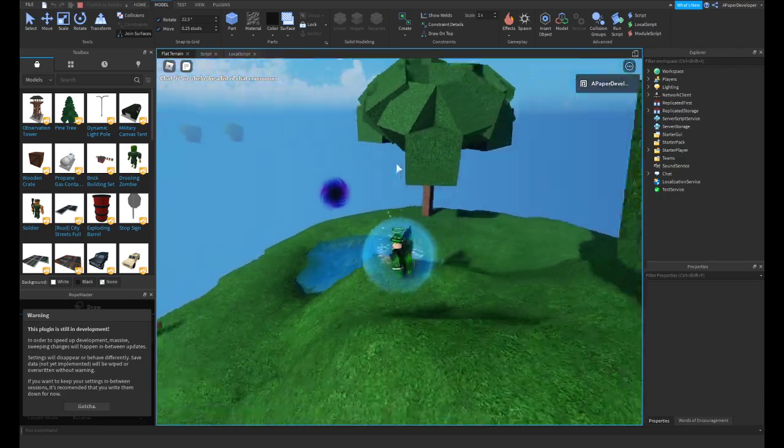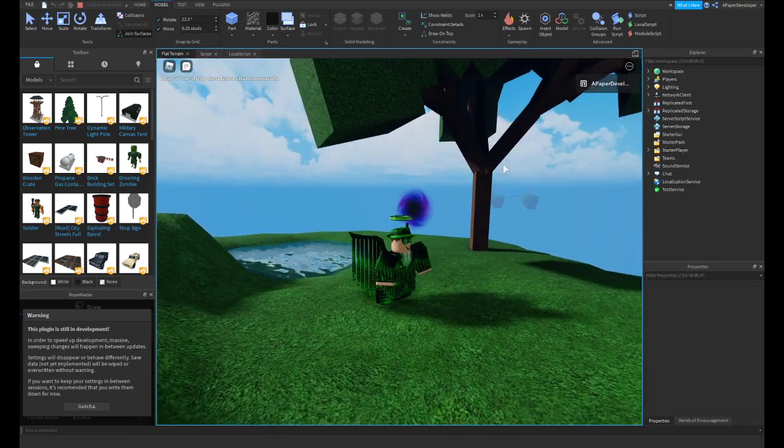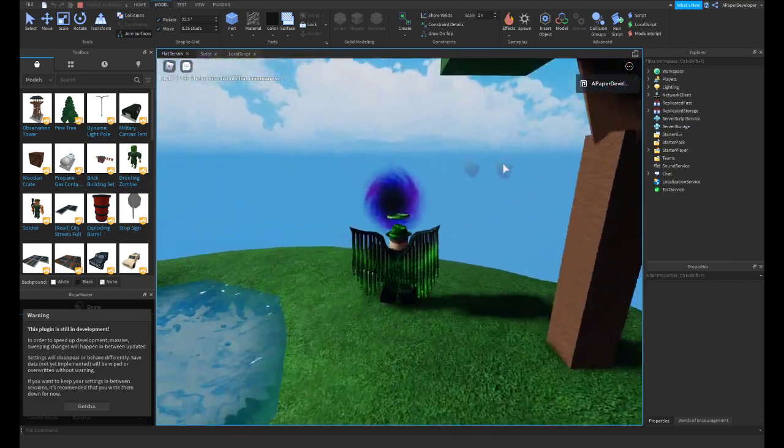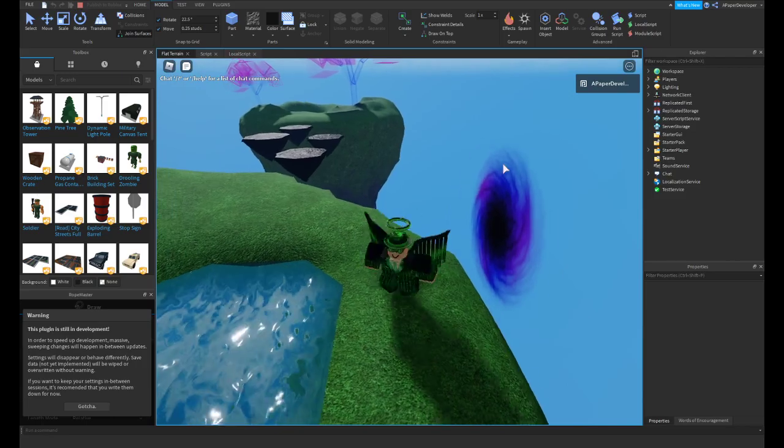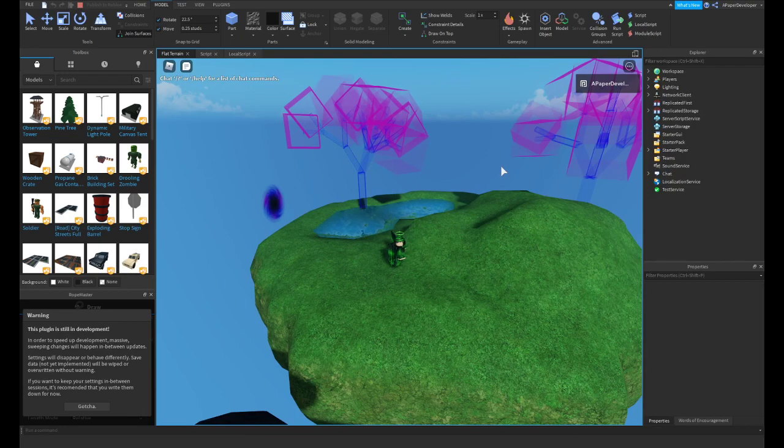So today I'm going to be going over how to work around that, and then later in the video I will show you how to make something like an alternate dimension with different colors. We'll be able to make a portal that teleports you, and then you can change the colors of the grass.